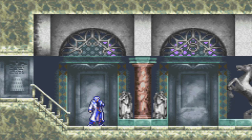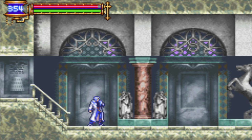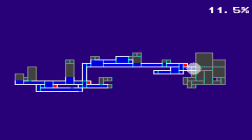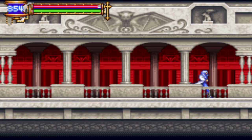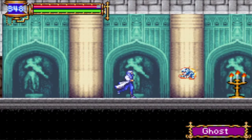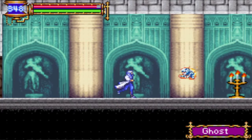Okie dokie. New door, new area — let's see what's up. 11.5%! Yay. Chapel. Because all Dracula needs in his castle is a chapel.